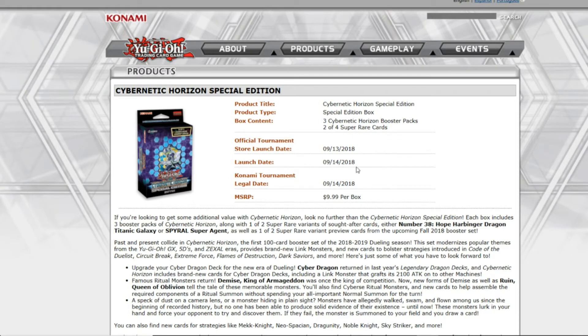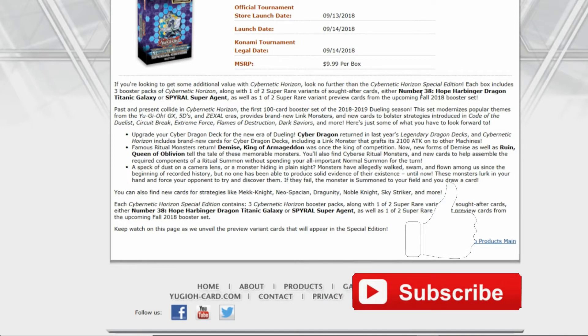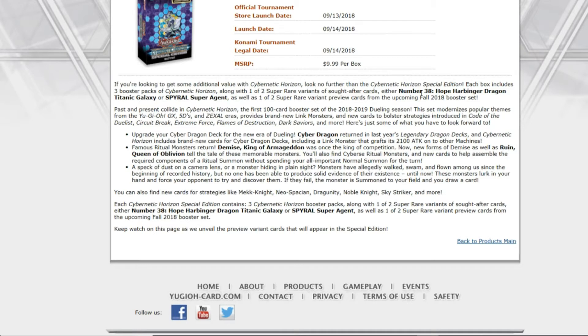What's going on guys, Dungeon or Tank here. We just got news of the Cybernetic Horizon Special Edition, which contains Number 38 Hope Harbinger Dragon and also Spiral Super Agent as promos — pretty amazing. We really need a Hope Harbinger Dragon that's not an ugly gold. It's such a good rank eight. I'm so tired of them releasing gold cards that end up being like 10 or 15 dollars. This is actually a really good reprint set.